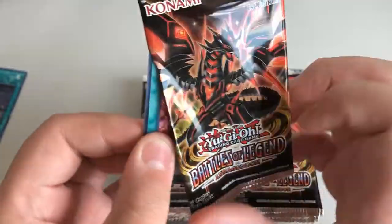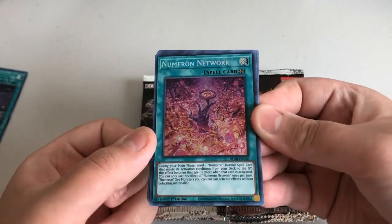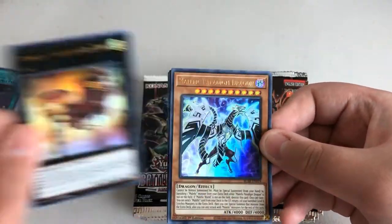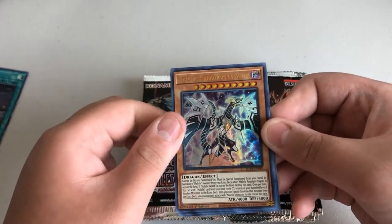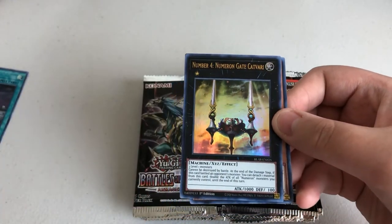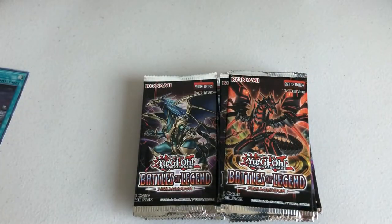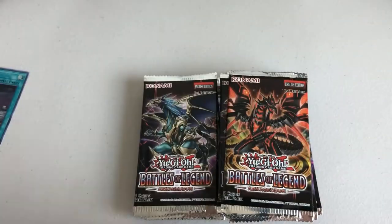We have Numeron Network again. Not bad. Number 3 Numeron Gate Trini, Malefic Paradigm Dragon, Number 4 Numeron Gate Catberry, and Galaxy Worm. Pretty good pack — pretty good box actually. Let's see what's next.